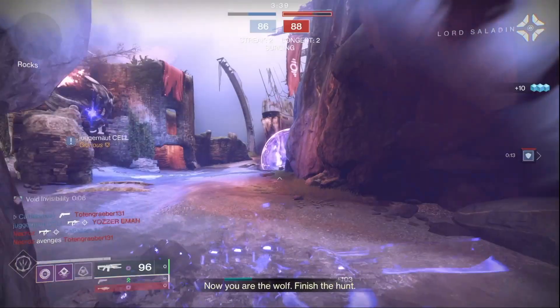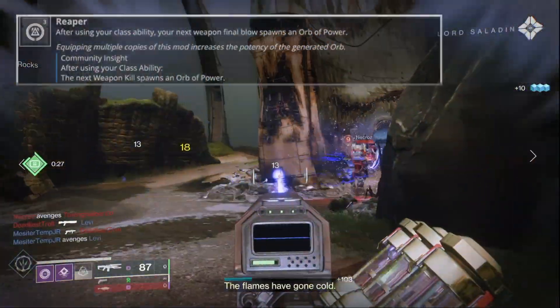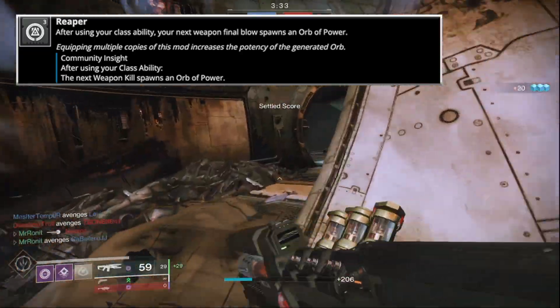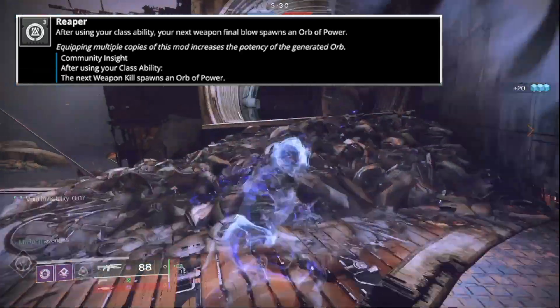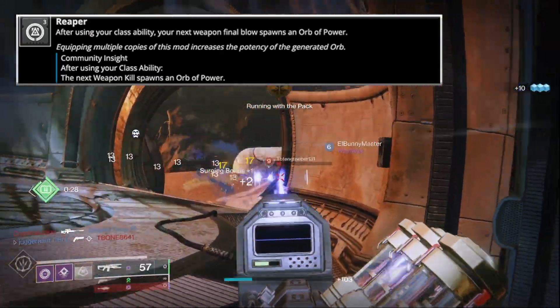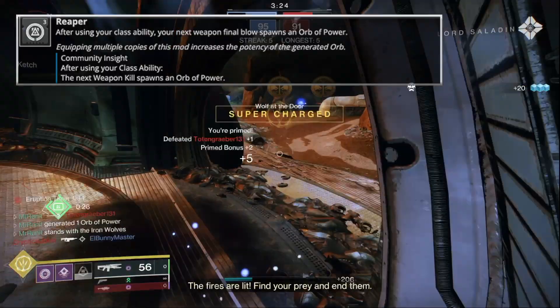The key armor mod to set up all this madness is Reaper, which when you use your class ability — be it your dodge, rift, or barricade — on the next kill, with absolutely no time limit, you generate an Orb of Power, which opens up so many benefits.